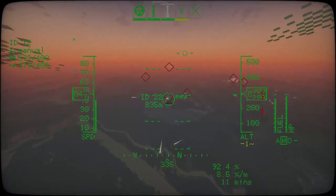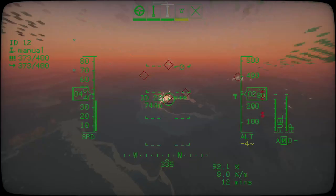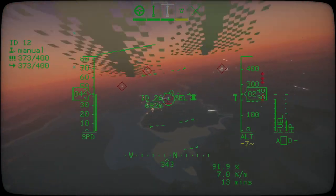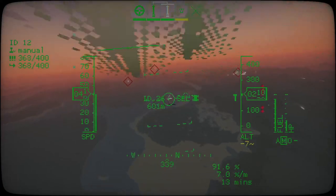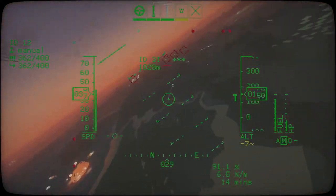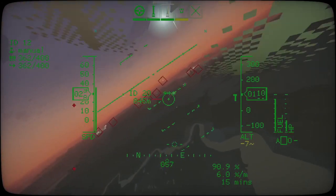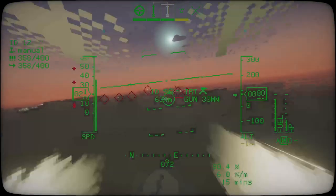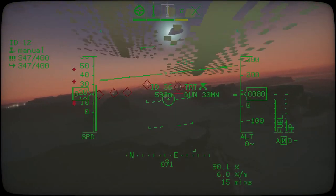The best time to engage ground targets is night time. Each seal, walrus, and bear has a pair of helpful headlights, and that's usually the best place to aim — halfway or towards the end of where the headlight beam finishes. You can tell which way they're going, and if they're moving, they'll drive into the splash damage area.